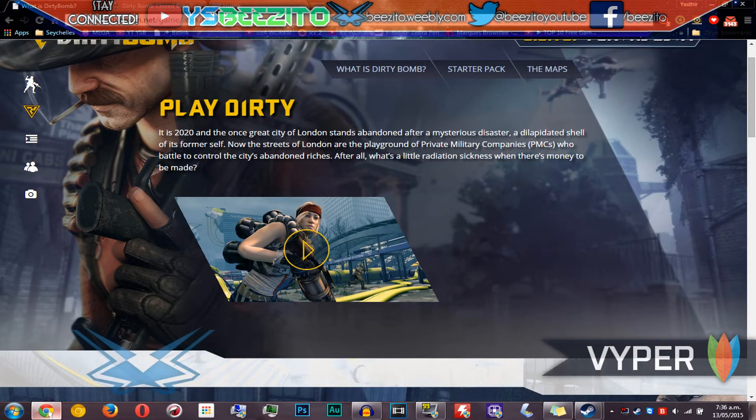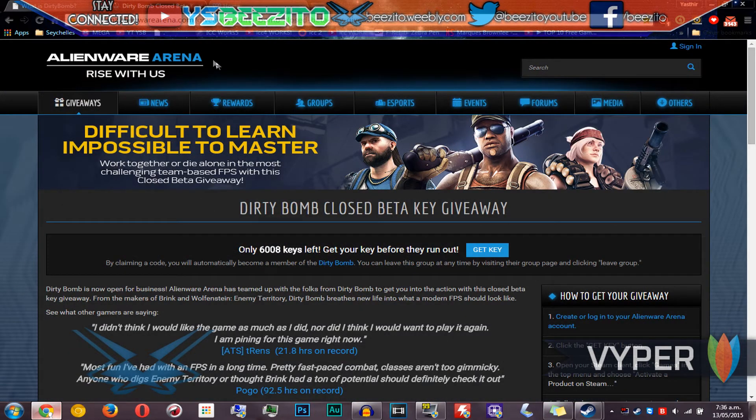The other way is to go to Alienware Arena, where the link will be in the description as well. It says this is for the Dirty Bomb beta too, and there are only 6,000 keys left, so get yours before they run out, which is very true. All you need to do is press 'sign up' — I'll leave the link in the description — and then press 'get key'.